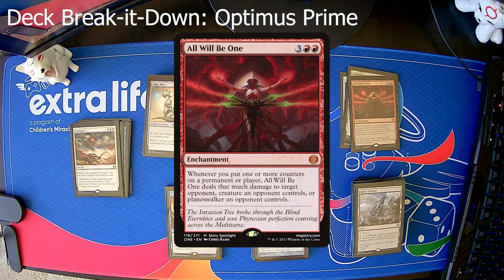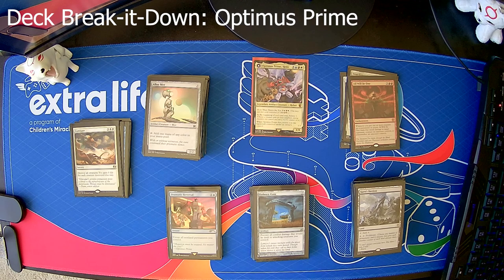All Will Be One is an enchantment, not a sorcery, so that changes the numbers slightly — four enchantments total. All Will Be One is a really new and powerful card. Whenever you put one or more counters on a permanent or player, All Will Be One deals that much damage to target opponent, creature an opponent controls, or planeswalker they control. So with Optimus Prime and All Will Be One out, every single end step you're pinging somebody for one. And if you get Karn's Bastion and proliferate, now you're putting more counters. The deck's not built around All Will Be One, but I think it's a pretty solid include.